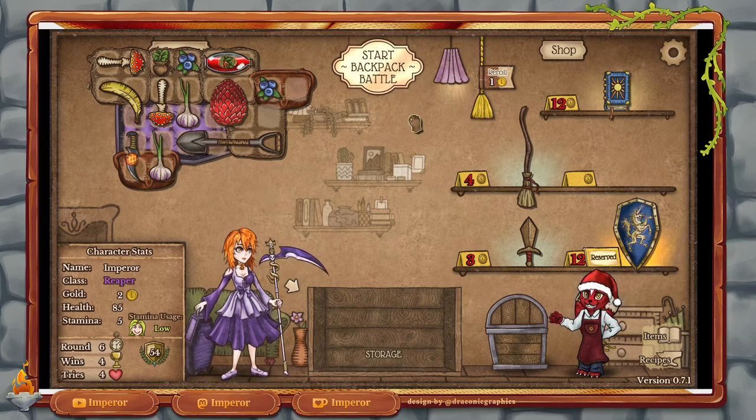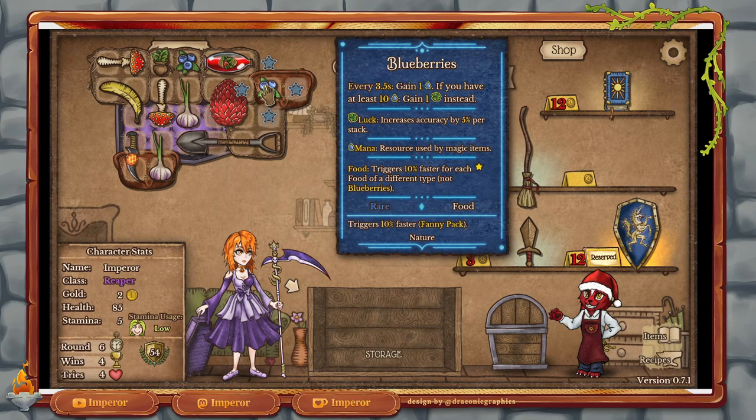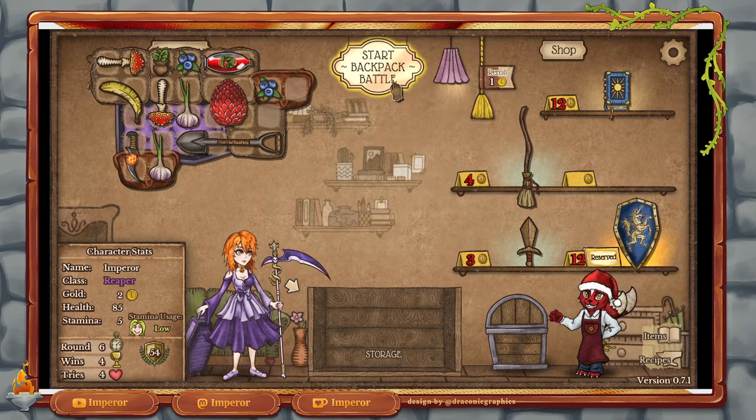Alright, perfect. Now the blueberries I personally don't like too much, but after we get some mana out of these we get some luck — so it's not the worst thing. Let's start, let's go — for friendship and money.